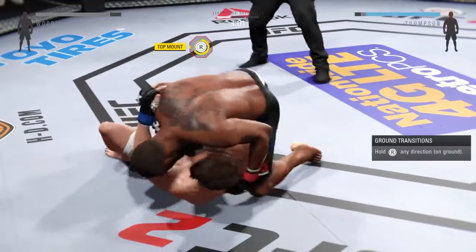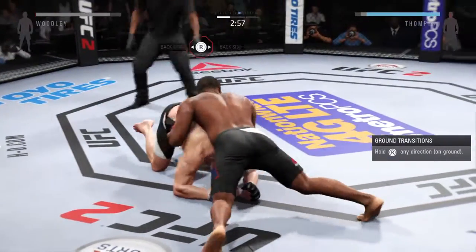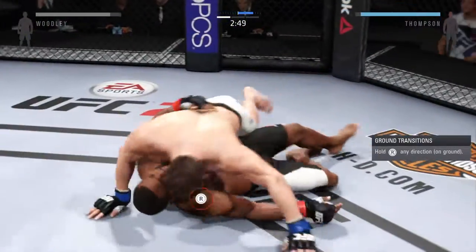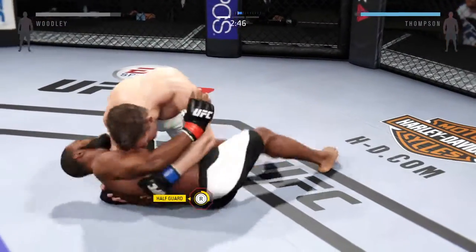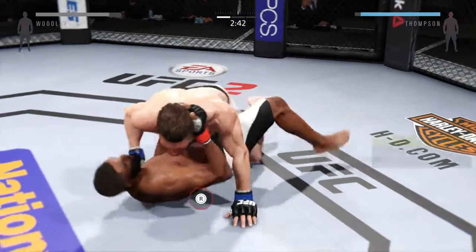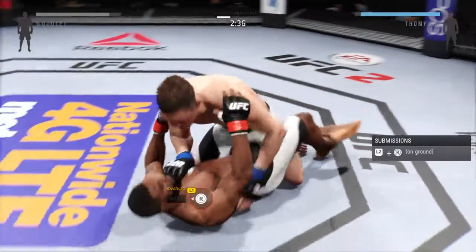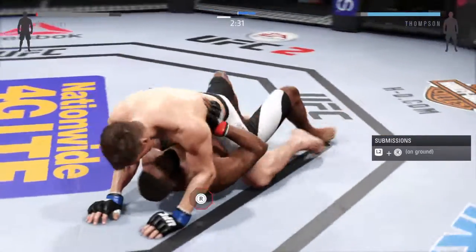Keep moving, keep moving — three minutes. Side control, arm out, two out. Hit the whole two down. In the half guard. Stay tight, stay tight. Full mount.